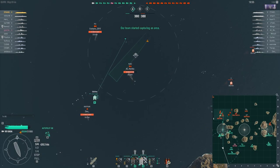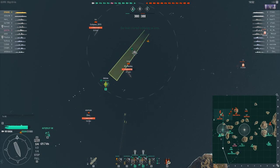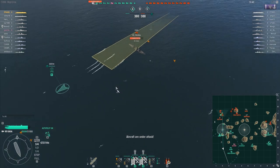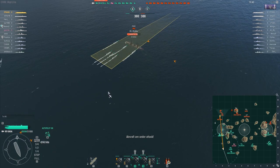Hello and welcome. Kaga has now been released on all the servers, so let's talk about her. She is a tier 7 Japanese carrier that focuses on dealing damage to surface ships.